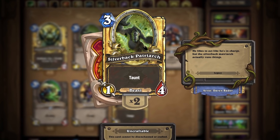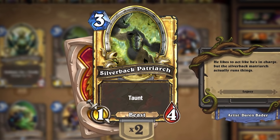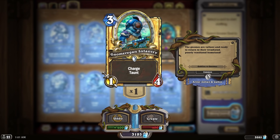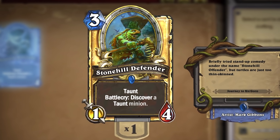Silverback Patriarch is one of the classic meme cards when it comes to the Basic Set, but unfortunately it was just extremely weak. This card was power-crept by Flying Machine and Boreg in Infantry, but the most important one was Stonehill Defender — the exact same card, except you got to discover another taunt minion. It's actually really funny that they just took the same card design and added 'discover another taunt minion.' Silverback Patriarch will be missed.